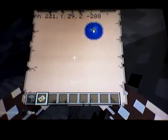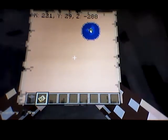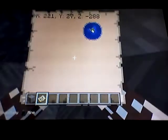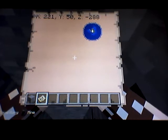And if you want gold, there is a gold pocket at x221, y29, z negative 288. And there's some more at x221, y50, z negative 288.